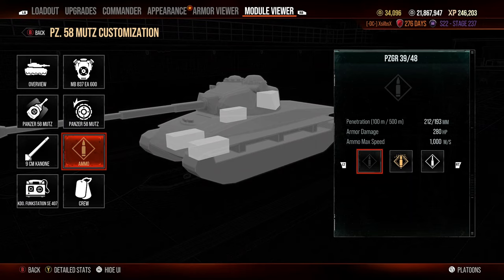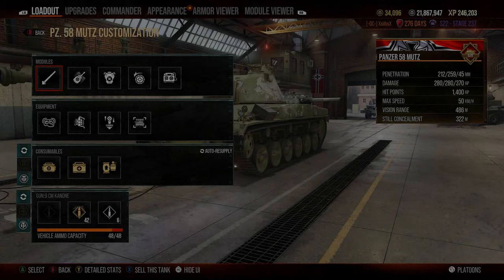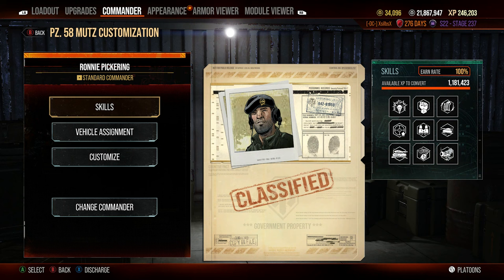Looking at where the ammo racks are on this tank - you can see them on each side and on the side of the turret. For equipment I've gone for optics, rammer, and vert stabs to boost view range and improve the gun. For crew perks I've gone for six sense, born leader, rapid reload, steady aim, situational awareness, run and gun, camouflage, expertise, snapshot, and muffled shots. A mixture of gun stats and camo stats to play that flanking role more effectively.